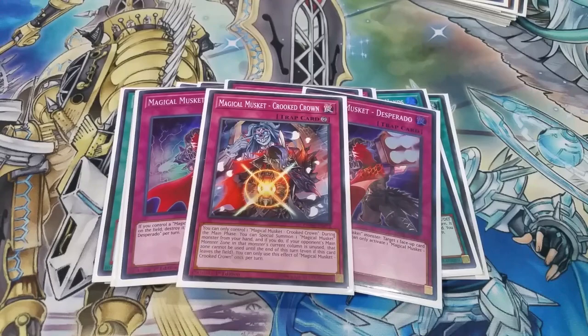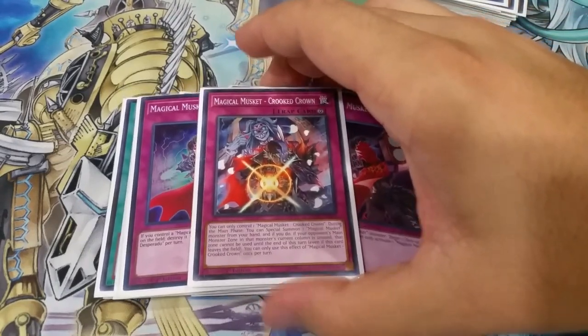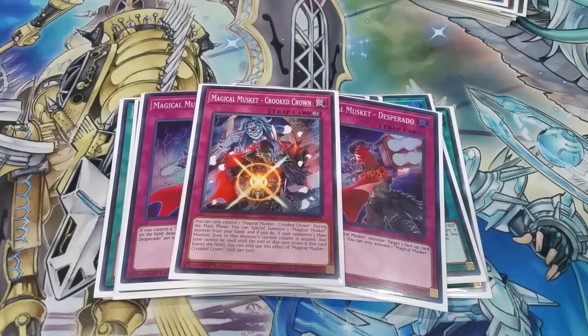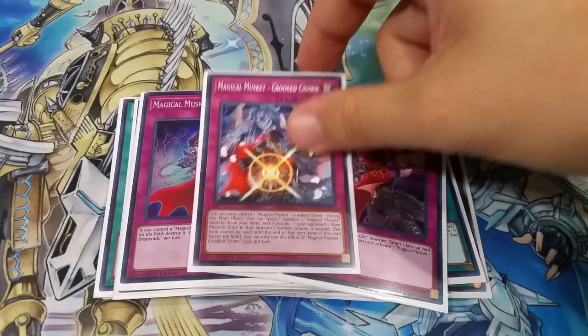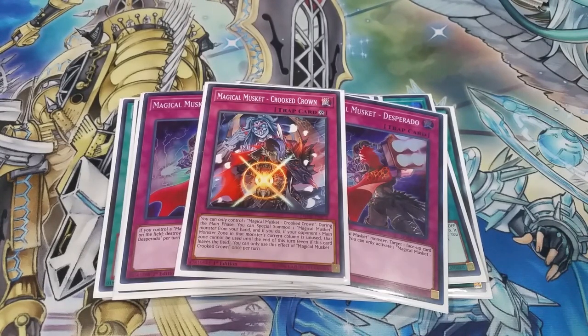We've got one of the somewhat newer cards — Magical Musketeer Crooked Crown. During your main phase, you can special summon a Magical Musketeer monster from your hand. It is a continuous card, which is a bit frustrating, and I only play one because you can only control one. The problem with continuous Magical Musket cards is that it clogs that lane. But basically when you special summon a monster using this card, your opponent can't use that monster zone — so that's actually not too bad. Sometimes an Orcust player will commit to a certain side and you activate that and now they can't summon stuff underneath there, which makes it a little awkward for them.